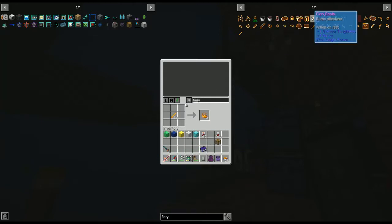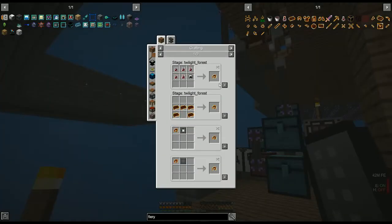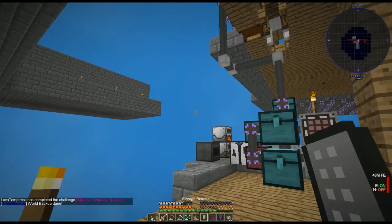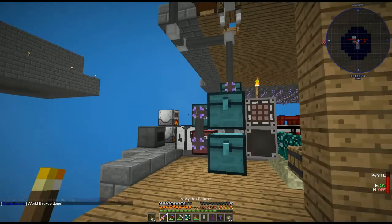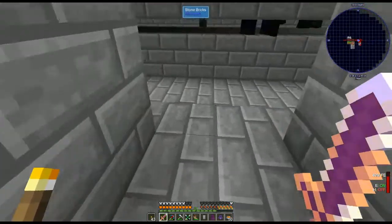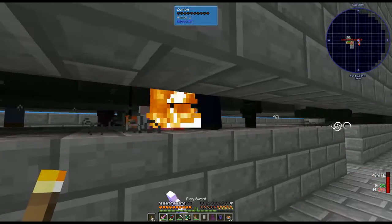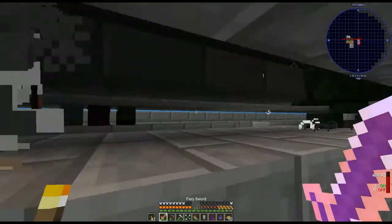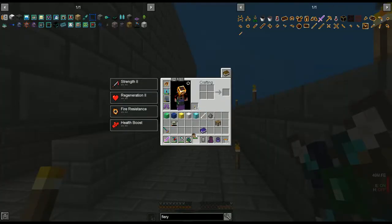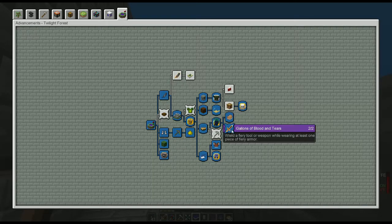Now we're gonna make boots that burn attackers — you know what, let's just go ahead and make a helmet. I don't have a helmet on right now anyway. Ta-da! So here's what we gotta do — we gotta put this on, we gotta hold our fiery sword, and let's go over here. Wait — what does the book say? Oh, we did it! 'Wield a fiery tool or weapon while wearing at least one piece of fiery armor' — ta-da!